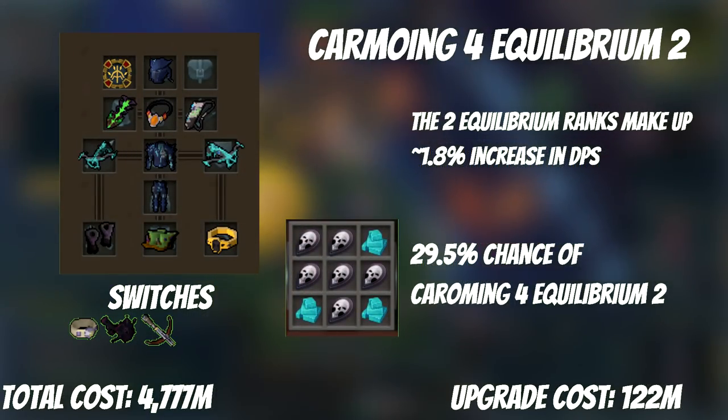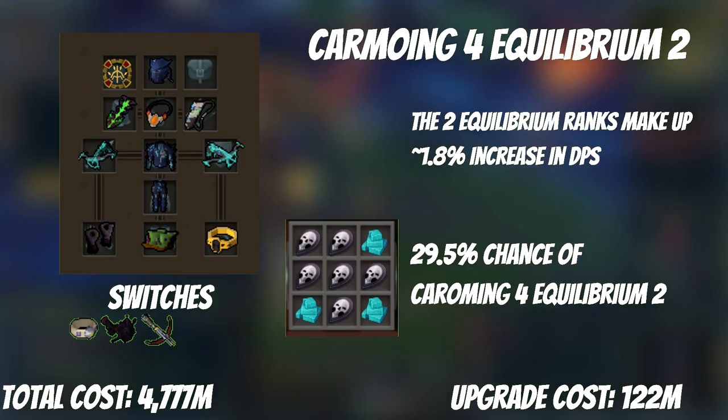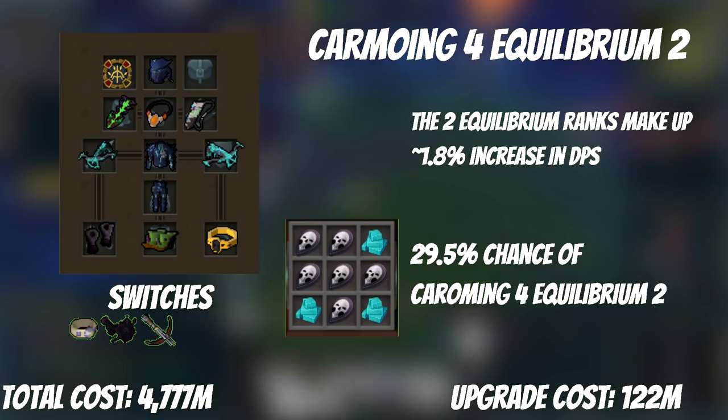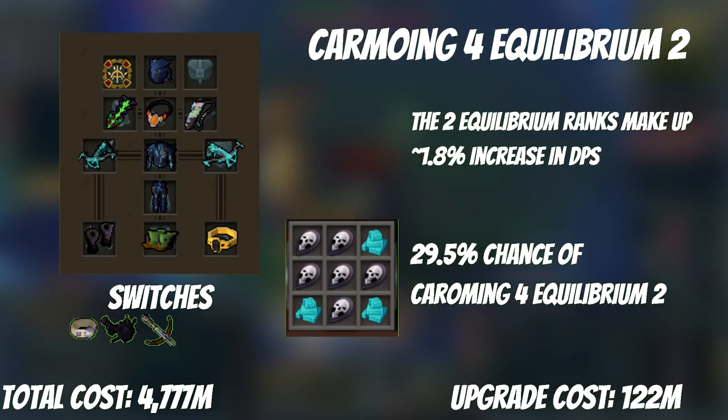Once you have the SGB, it's time for some more expensive upgrades before another big save. First, the aforementioned Caroming 4 Equilibrium 2 — if you weren't lucky enough to get it earlier, it's time to commit. It's a 29.5% chance of success using 6 Shadow and 3 Timeworn components at 36 mil per attempt. The two ranks of Equilibrium are worth it — about 1.8% more DPS permanently, averaging only about 120 mil in cost.